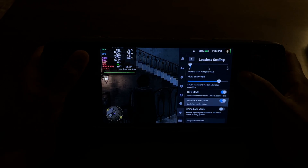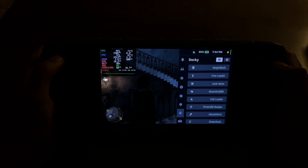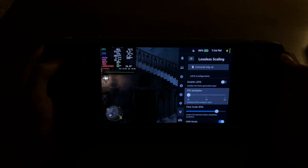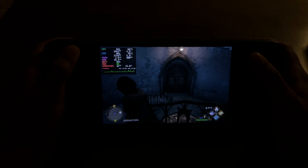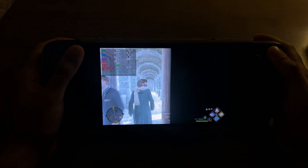We have HDR on and performance mode on. Let me verify that — we do need HDR for this, and performance mode I think would almost always be essential on Steam Deck. As you can see, we're getting around 40 FPS, sometimes 38 — it changes depending on the area.